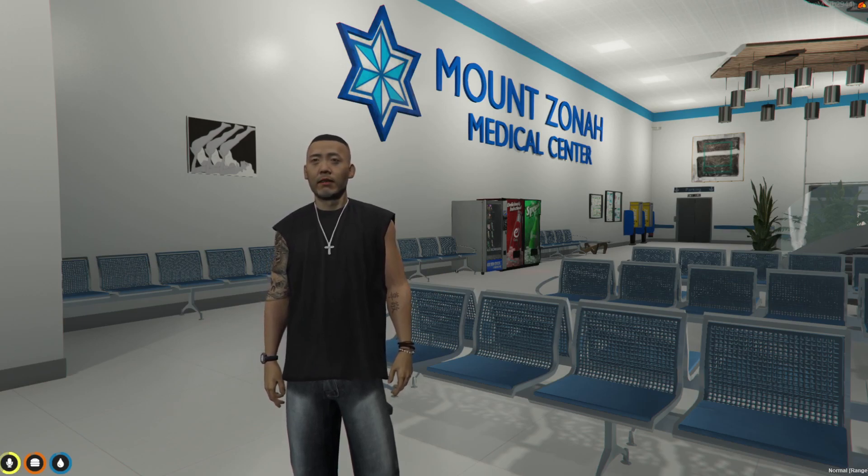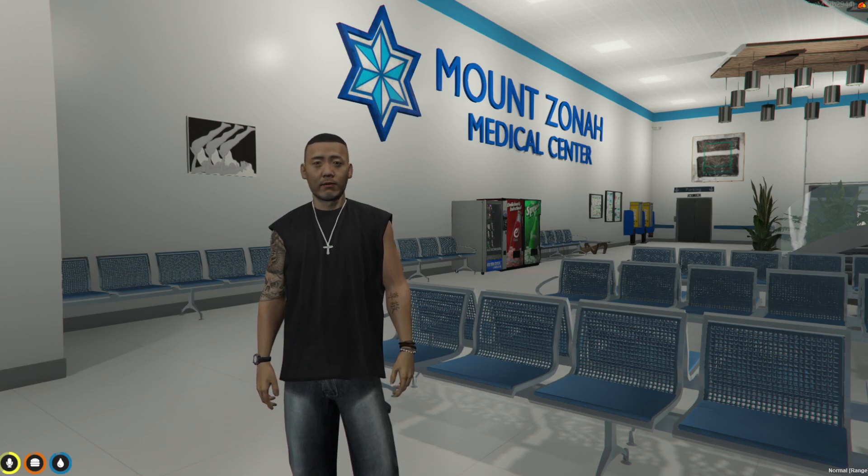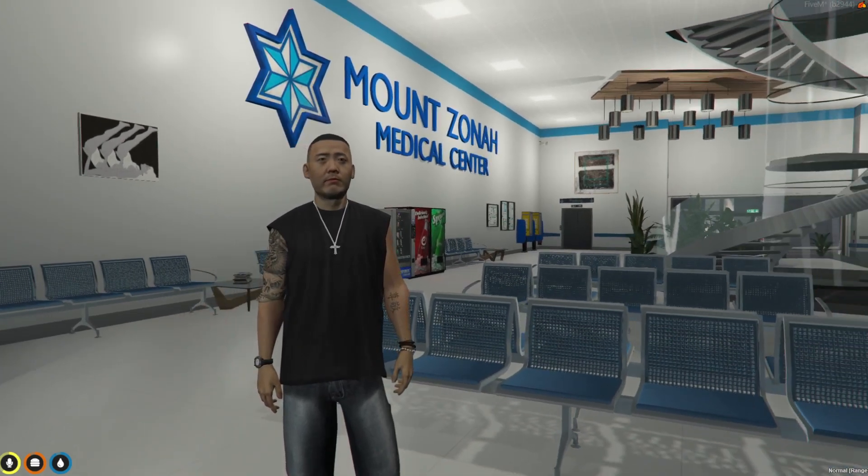What's going on everybody. Today's video is going to be all about the QB core ambulance job. If you don't want to use the default Pillbox hospital and you want to use a different hospital map, but you're still using the default QB core ambulance job script, I'm going to show you how to change locations, set up your beds, set up your check-in locations, and all that. We're using the GN Mods Mount Zona Medical Center on this one, but this will work with any location.